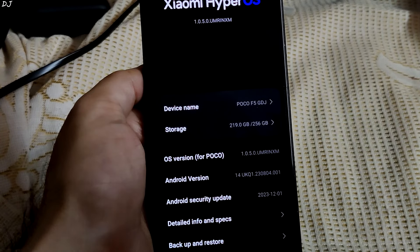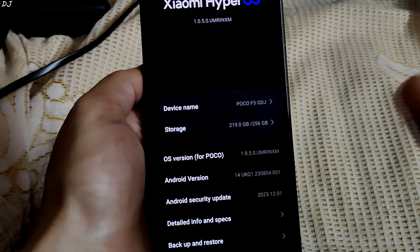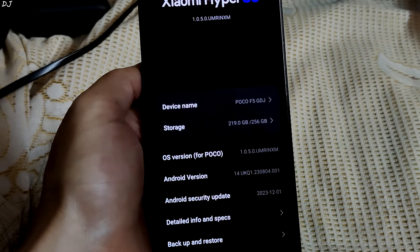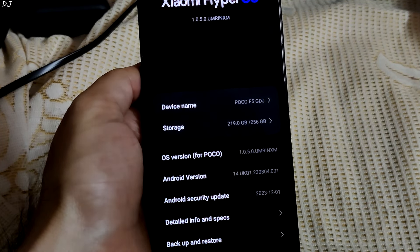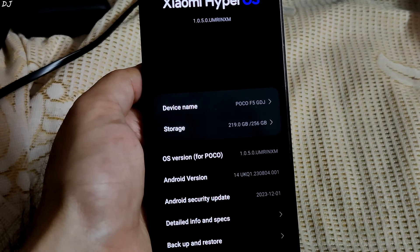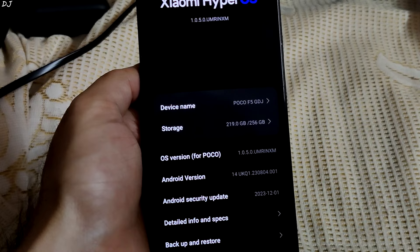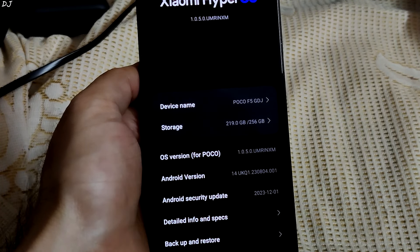I have the 8GB RAM variant of POCO F5. On this device, memory management is the key highlight of HyperOS. I was playing Honkai Star Rail, then I switched to the YouTube application without closing the game — it was running in the background. After about 45 minutes, I switched back to Honkai Star Rail from the task manager and was surprised to see the game resumed from the same point where I left off.